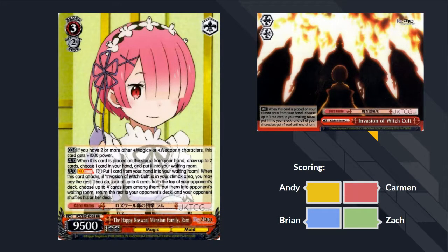Next card: The Happy Roswell Mansion Family Ram. If you have two or more other magic or weapon characters, this card gets 1000 power. When placed on the stage from your hand, drop to two cards — put a card from your hand in the waiting room. Climax combo: when the card attacks, if Invasion of the Witch Cult is in your climax area, you may pay one to look at up to four cards from the top of your opponent's deck, choose up to four among them, put them in your opponent's waiting room, and your opponent shuffles their deck. It's a decompression card — combos with the Stock Soul.